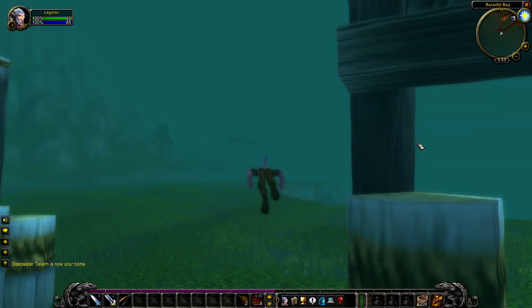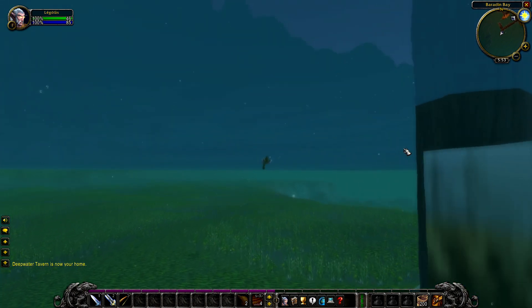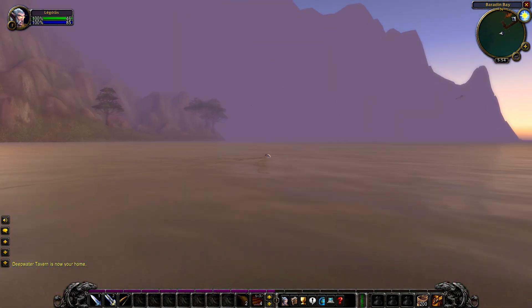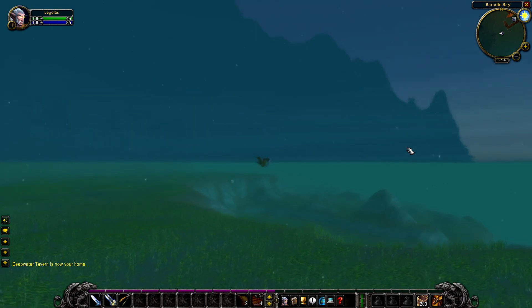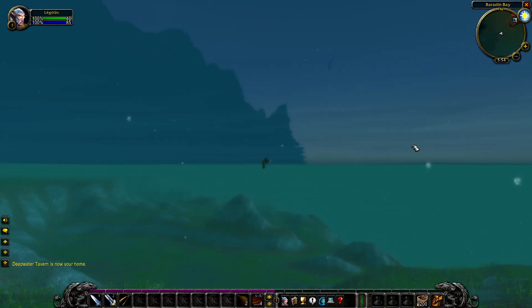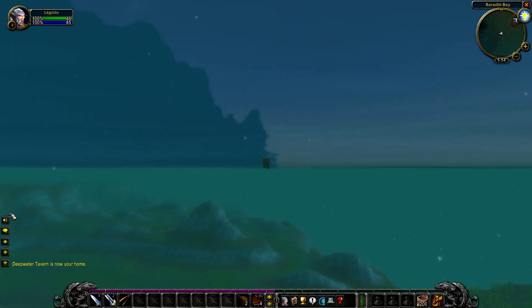We start swimming from the end of this pier and stay close to the coast to avoid fatigue. There are no mobs until you get to Westfall. It's a pretty straightforward swim, so I'm gonna skip ahead to the Westfall part of the guide, but make sure you pay attention to the path I'm going to use so you don't end up wasting your time swimming down just to get slapped by a Murloc.